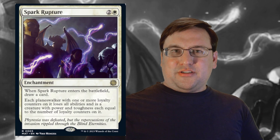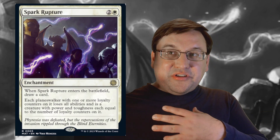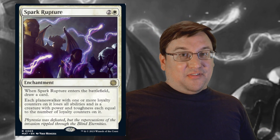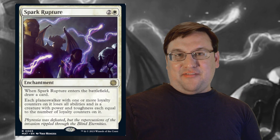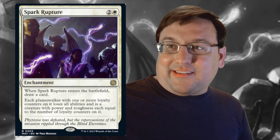Spark Rupture does something very similarly, but it does it on a more blanket level. There are certain control decks that are going to hate seeing this. If they drop a Teferi, Temporal Pilgrim and you just drop this, it's like cool, 4/4 — cool, 5/5, bro. Good work. What are you going to do with it? It's not going to overrun me the way you want it to.